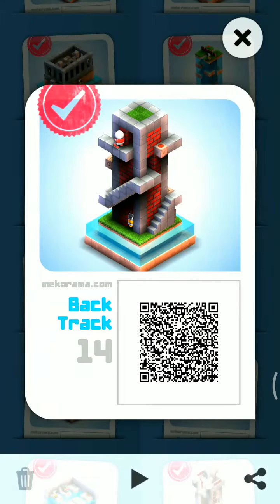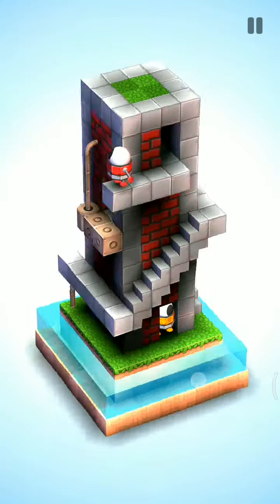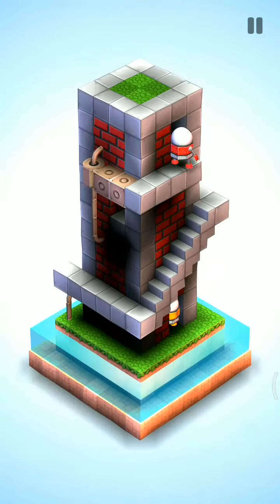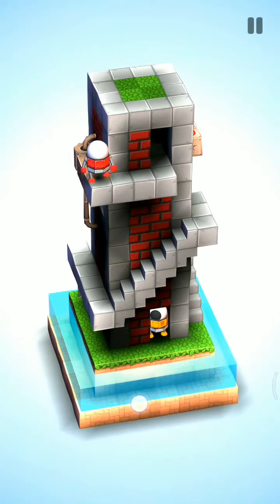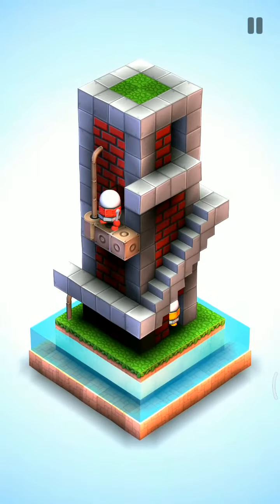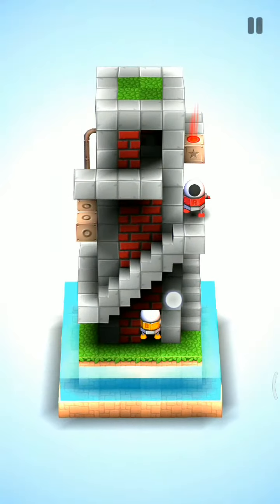Hello friends, this game is Mako Rama and its level number is 14. Backtrack to solve this game — you have to bring the R bot down to the ground level so that it will pass through that yellow bot, and the yellow bot will get space to go further to the top.